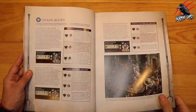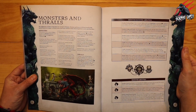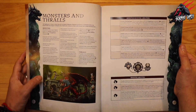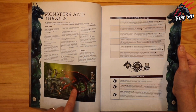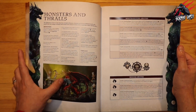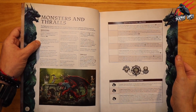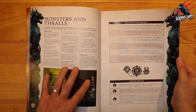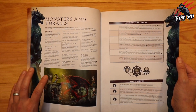As well as including allies in your chaos warbands, we've also got monsters and thralls to play with. You can fight against these monsters and thralls, which is a really fun way to add different quests and encounters. Here's the Chimera in a red paint scheme I haven't seen before — that looks really nice. This section also explains that if you've got the Monsters and Mercenaries expansion, the rules here supersede the rules in that book for monsters too.